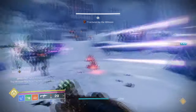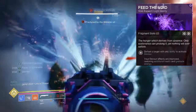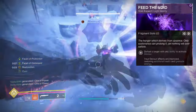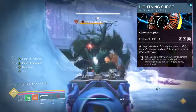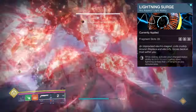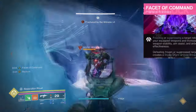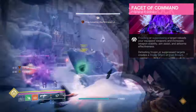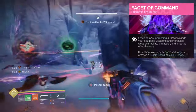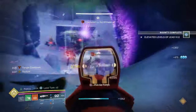For aspects and fragments, we have the following. Field of Void, where getting any ability kill grants Devour — Devour improves self-healing and also grants grenade energy. Lightning Surge, where while sliding, activate your charged melee ability to blink forward and call down an arc lightning strike. Facet of Command, where freezing or suppressing a target reloads your equipped weapon and provides increased weapon stability, aim assist, and airborne effectiveness. It will also create Stasis Shards or Void Breach.